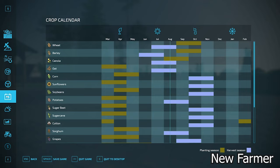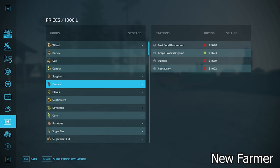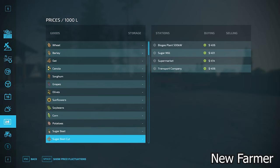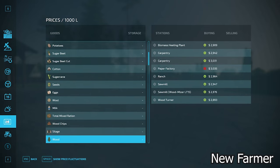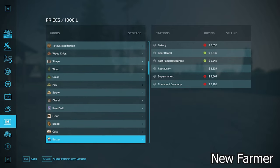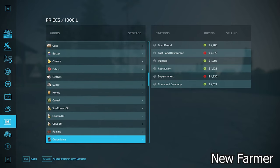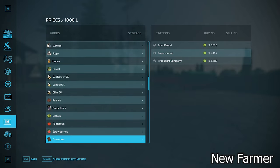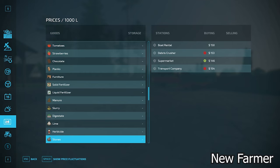We have what appears to be the base game crop counter available here. On the prices screen, we have the ability to sell all base game crops available in FS22. For animal outputs — eggs, wool, and milk — we can sell all of those as well, along with hay, silage, straw, and grass. We can also sell all base game production items. Notably, we cannot buy bulk lime, but we can sell lime, and we can sell stones.